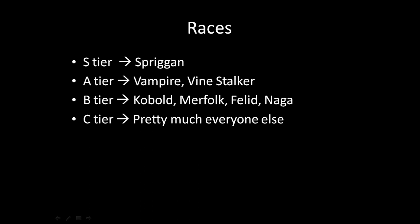In B tier you've got Kobold. Kobolds are just pretty good stabbers with good aptitudes, though they don't have standout racial benefits — that's why they're B tier rather than higher. They tend to be really good rogues as well because you can get long blades up and have good armor. Merfolk stabbers are also kind of B tier — fairly mediocre but their aptitudes lend pretty well to a stabber playstyle.